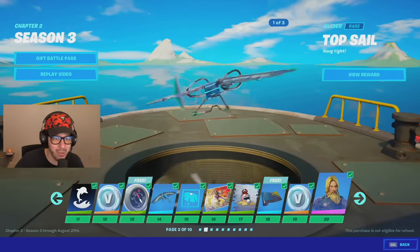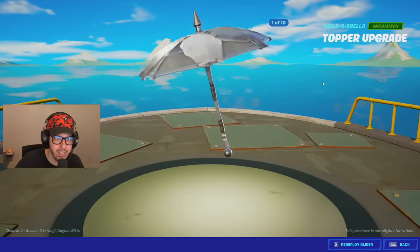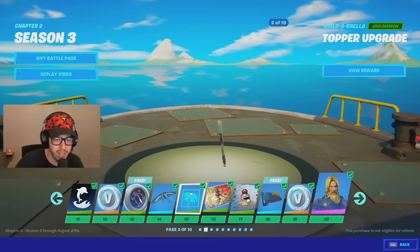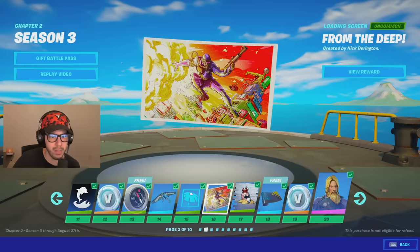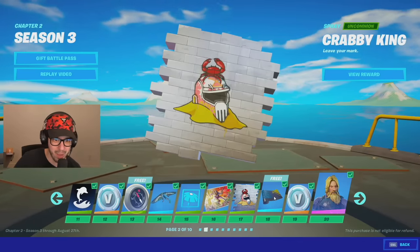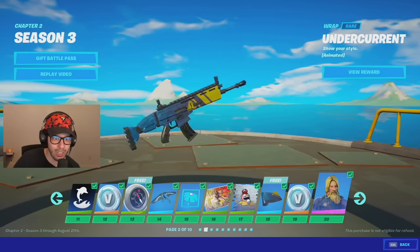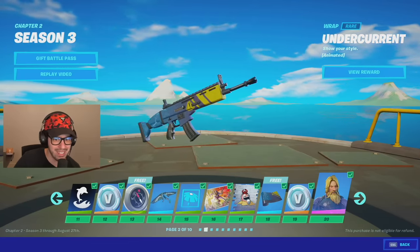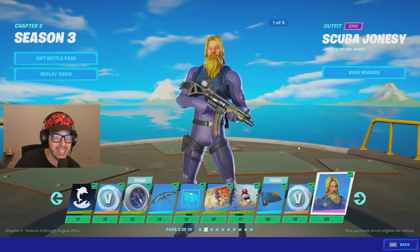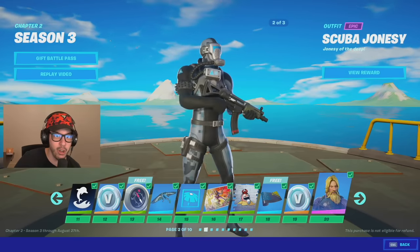You got a glider — Top Sail — it's a hang glider, looks really really cool, I love it. You got a Topper upgrade which I guess is something you can customize for your umbrella, like the Maya thing. We got another loading screen from the deep, Crabby King spray which looks like Brutus's helmet in the sand. You got this wrap — Undercurrent — looks really awesome, definitely gonna rock this. Got some more V-Bucks, and we got Scuba Jonesy.